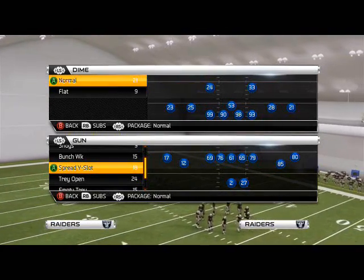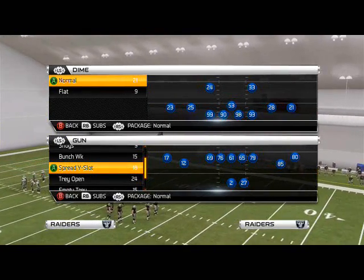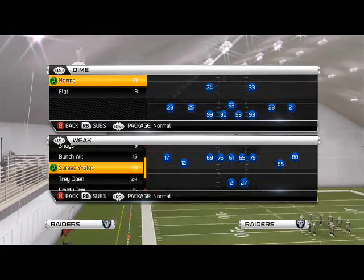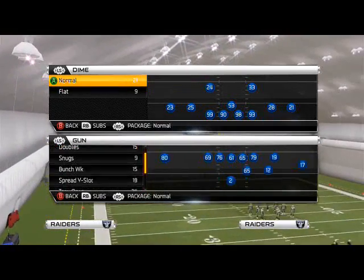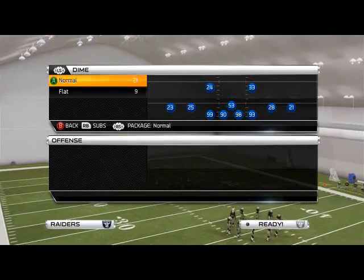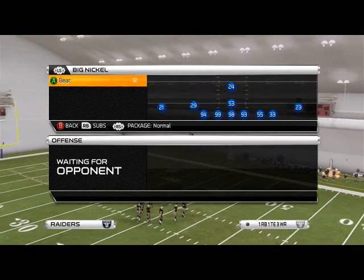Good afternoon, Madden 25 Gamers. In today's episode of Defensive Scheme of the Week, we're going to introduce you guys to the Nickel 335 Bear that will be found in the 46th Defensive Playbook. Today, we're going to be going over our base play, how I like to run it in-game, and we're going to show you a couple of different setups that you can use to really use this base play to have the highest level of effectiveness.